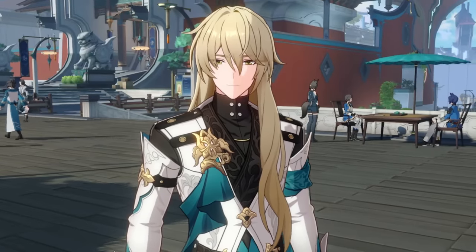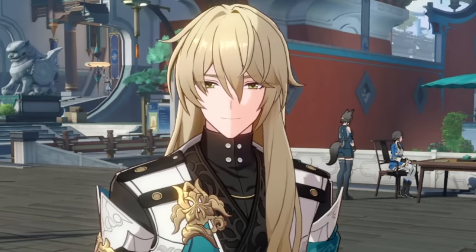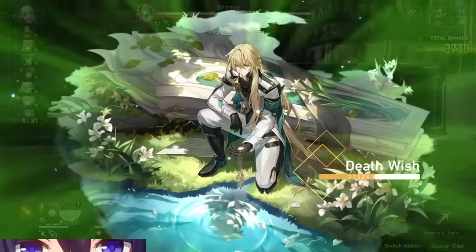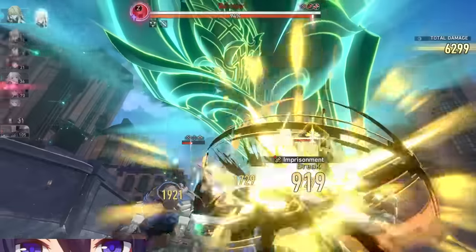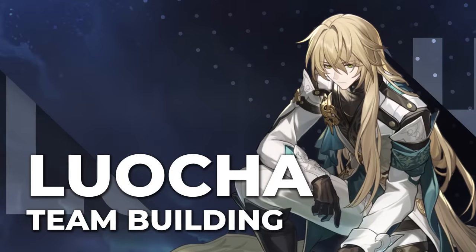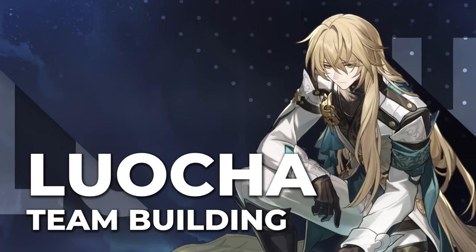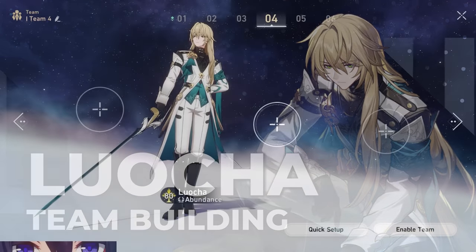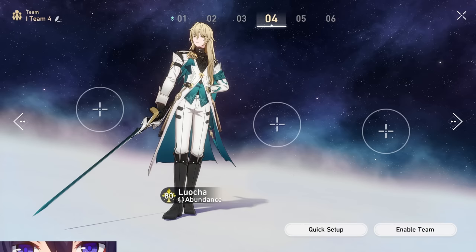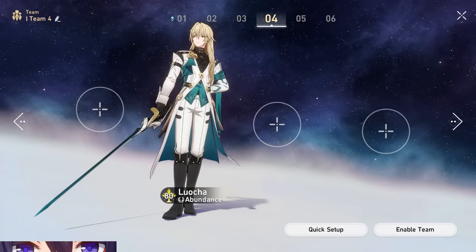Overall, you can throw most light cones on him and it'll be fine, but you'd definitely like to stick to any of the gacha cones listed to get the highest value. No weapon rankings this time because it's all so variable based on the content, the amount of hits you're taking, your superimposition — there are way too many variables. Let's move on to Locha's team building.